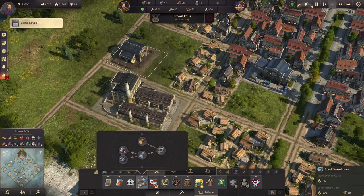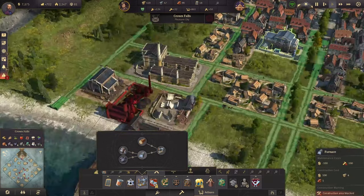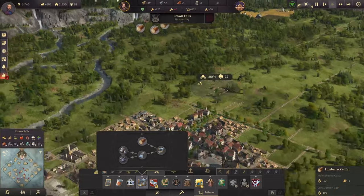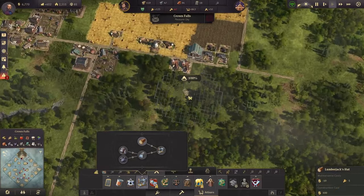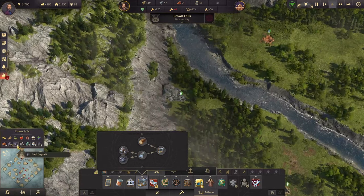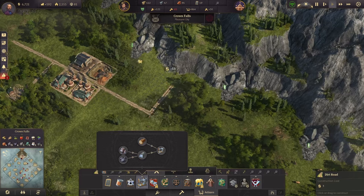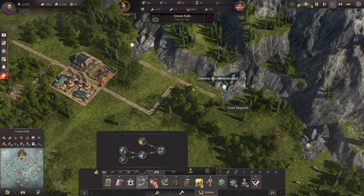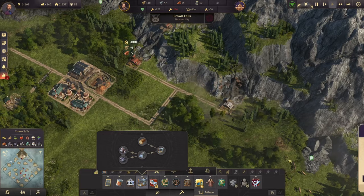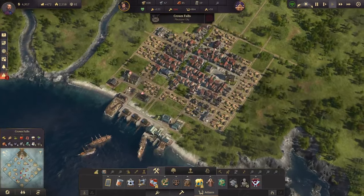That looks like a nice spot right there for the sewing machine factory. We'll get a warehouse right there, a furnace right here, and we'll need another lumberjack. Then we just need coal and iron — looking for some coal and iron next to each other to make it a little easier. Coal, iron, warehouse — and we need workers.